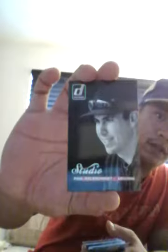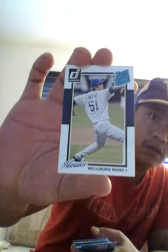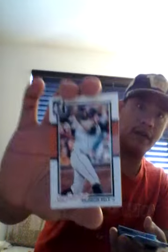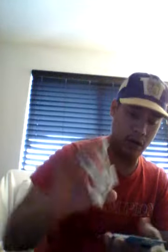For the next pack I got this Studio of Paul Goldschmidt - Arizona. Wei-Chung Wang rookie from Milwaukee - from Taiwan. Evan Longoria Donruss Elite insert, really nice. Then this is Brandon Belt base. Jerickon Profar base. And Paul Goldschmidt base. The rest are all base.